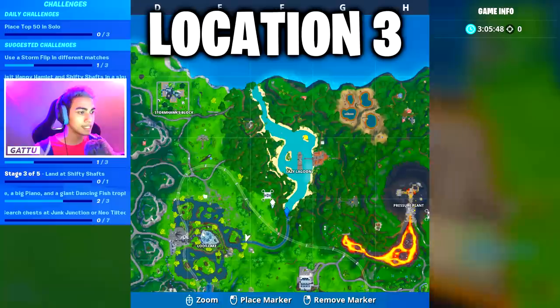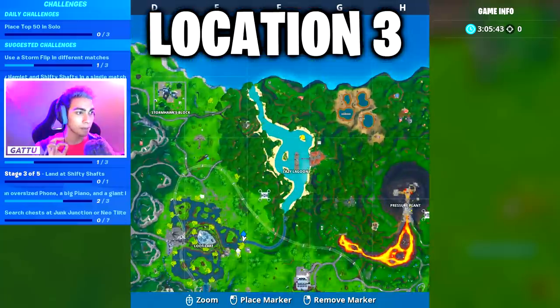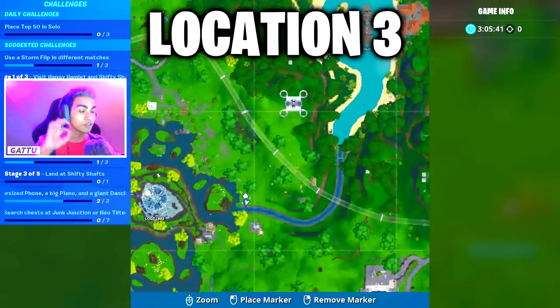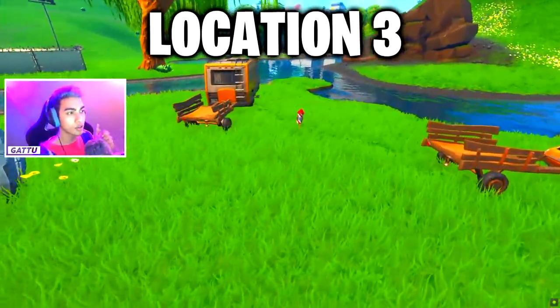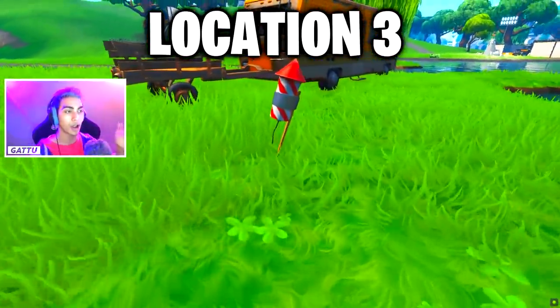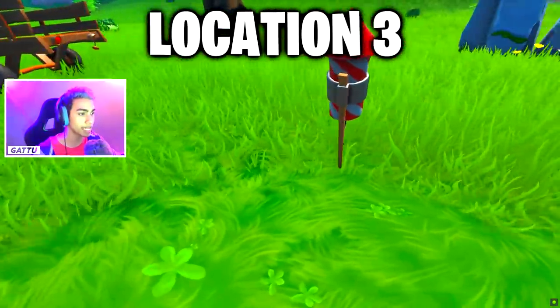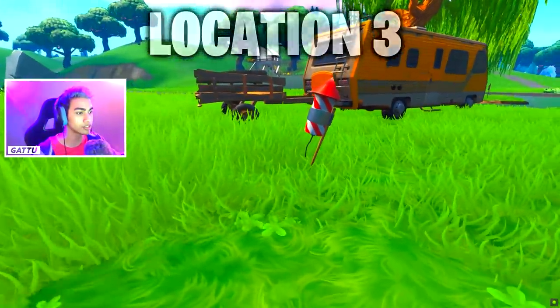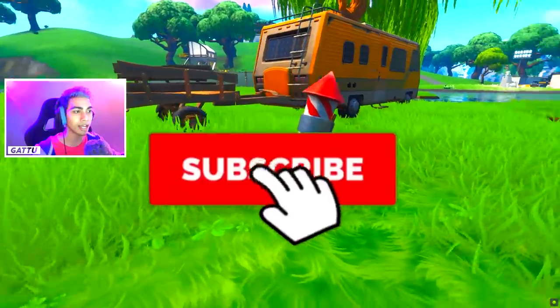This is the exact minimap location for the third firework. There's a waterfall flowing through here — follow the track and glide down. As you can see in the gameplay, exactly next to the yellow RV is where the firework is located. Come to this exact X mark spot and use this firework for yourself.